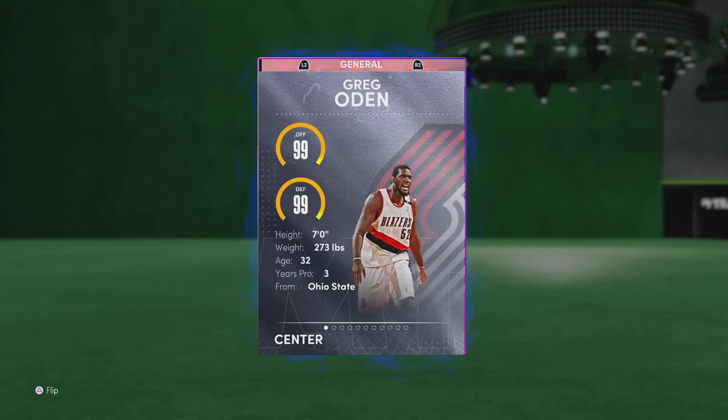So we have Greg Odin here — 7 feet tall, 273 pounds, meaning he will not be able to curry slide, which is disappointing, but it is what it is.